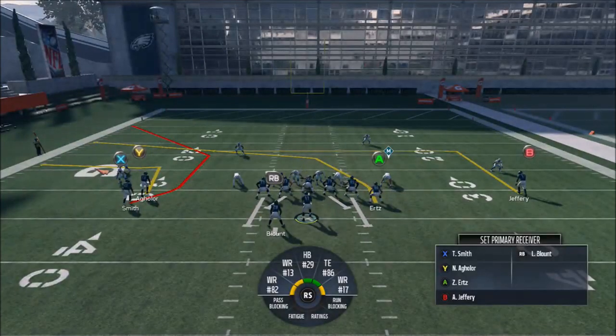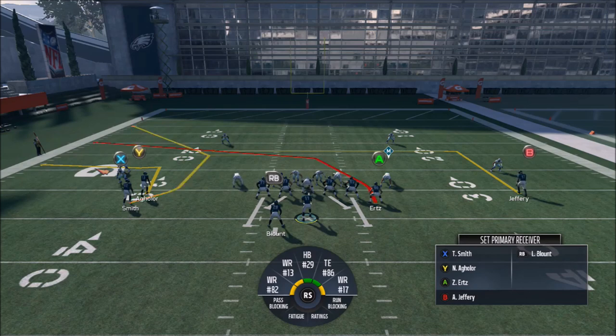The first thing I'm going to go over is the pre-snap read. Pre-snap, if you hold the RT button, you now have the ability to set your primary receiver. If you look down at the bottom right corner, it says 'set primary receiver.' The primary receiver is the guy that's always in red — it's been in the game a long time in the diagrams and play art, but now you can change it, which is the first time you can ever do that. Just hold RT and hit any one of the icons you want and you can see how it's changing.